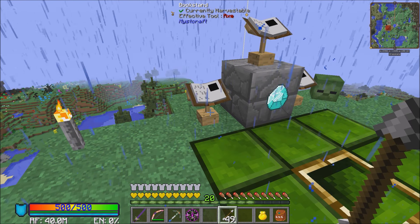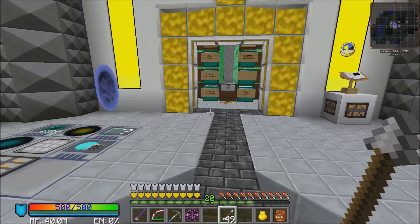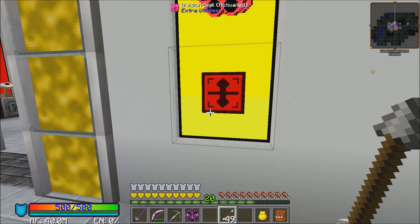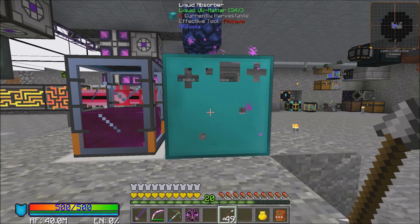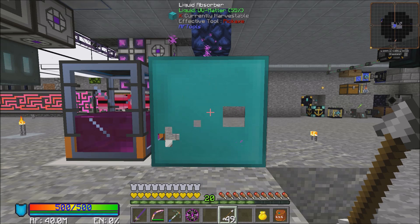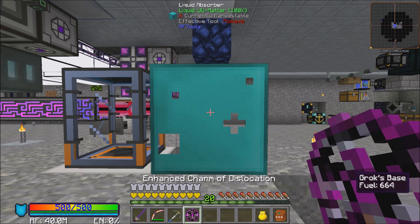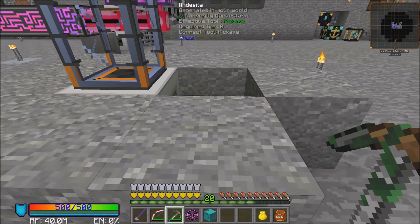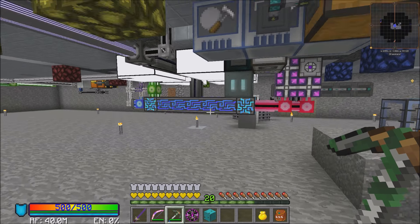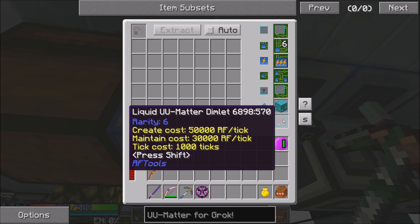Let's go take a look and see if the liquid absorber has sucked up all of the UU Matter. I'm guessing 82% — survey says 54%. So I'm going to need to wait a while until this is absorbed. 100% — woohoo! Let's snag that. Come to Grok, do not be destroyed. When you get that little burst of server lag you wonder — oh crud, did I mess it up? I want to come to the Dimlet Workbench. Let's put that right there, and this should give me the UU Matter Dimlet.